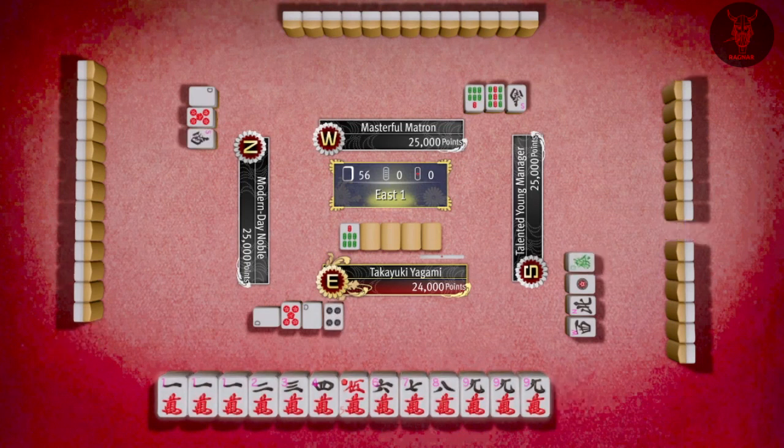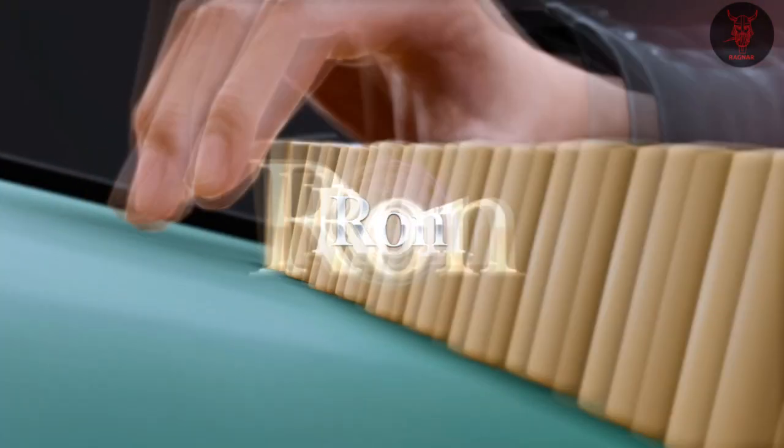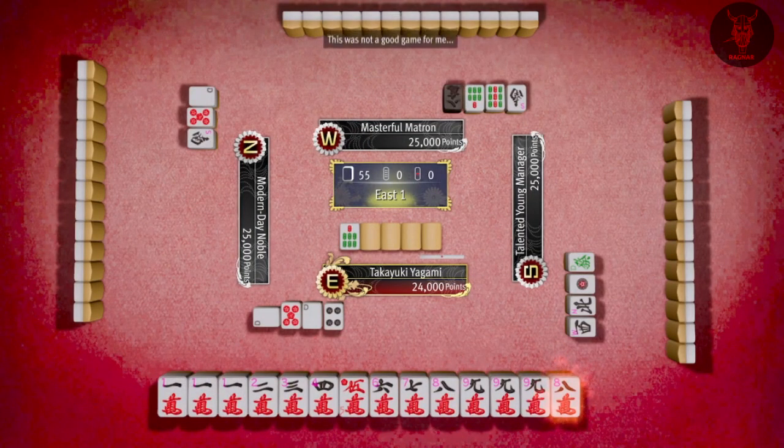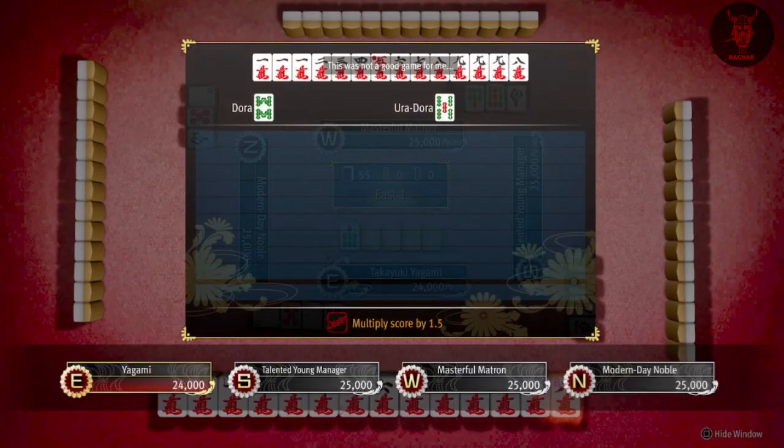I'm pretty sure you get the cheat item — actually, I was going to say I thought it just gives you the full whack immediately, but apparently it didn't this time. Oh, it's pure 9 gates — it's not 13 orphans, my bad. So that's 97,000 points or whatever — easy way to win.